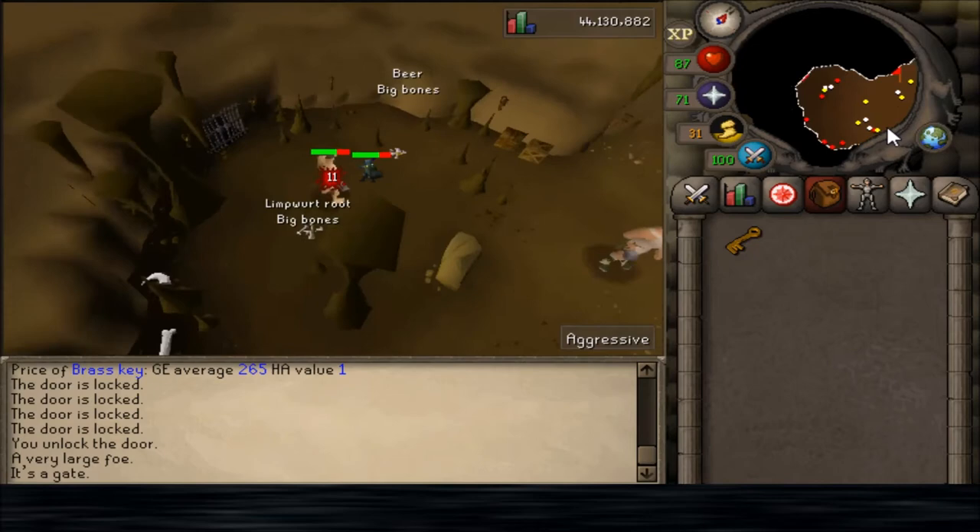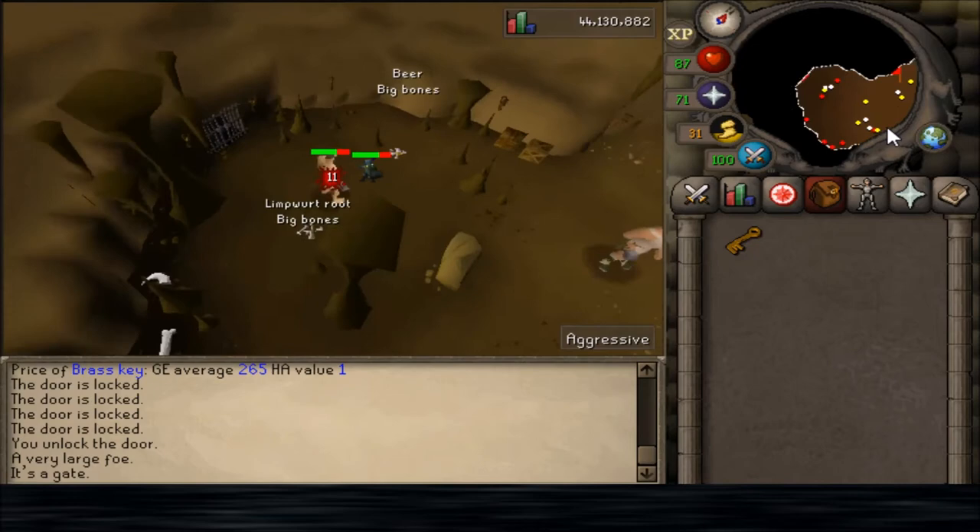If you die at Obor, you lose all your stuff instantly. So make sure you bring a teleport out if you're about to die, and bring extra good food.